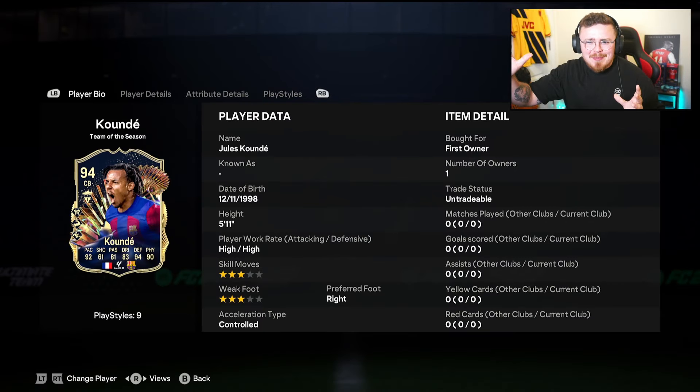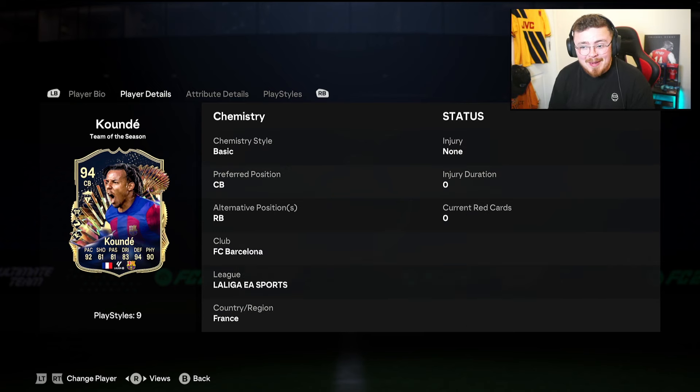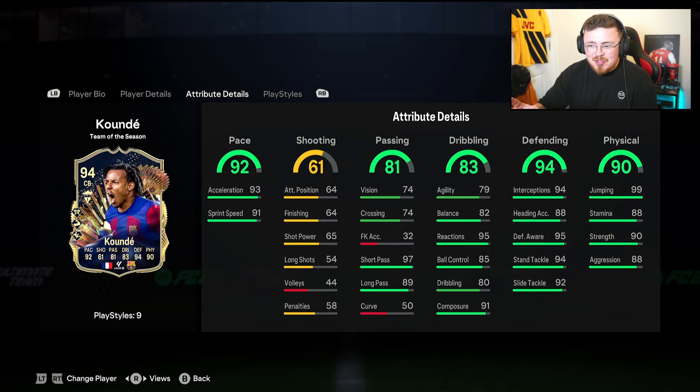Jules Koundé — not cheap but not crazy expensive. I'll get the actual price shortly. He's got the Block, Bruiser, and Slide Tackle play style plus. The pace, dribbling, defending, and physical all look good on paper. He is only five foot eleven so not the tallest, but I've used a lot of Koundé cards. He can play as a right back, however looking at the dribbling I wouldn't be doing that. The speed is crazy — he's going to feel super fast.